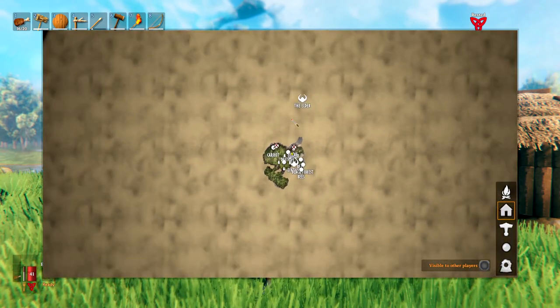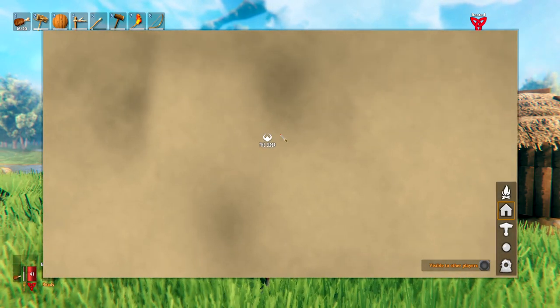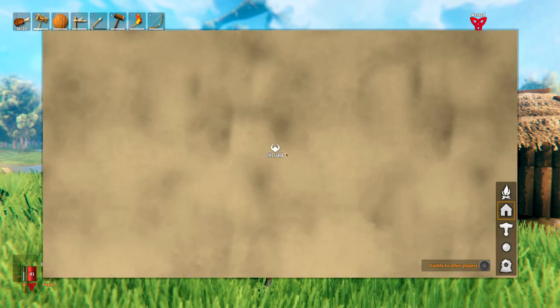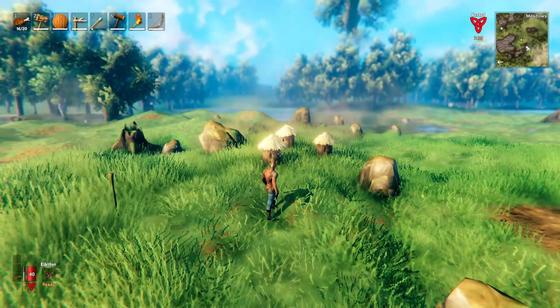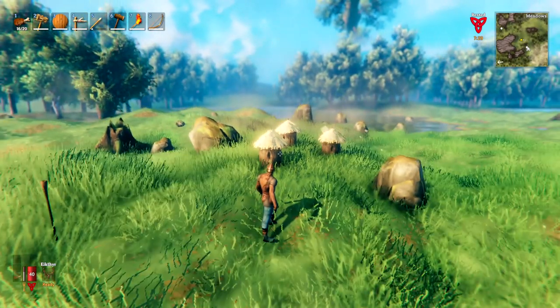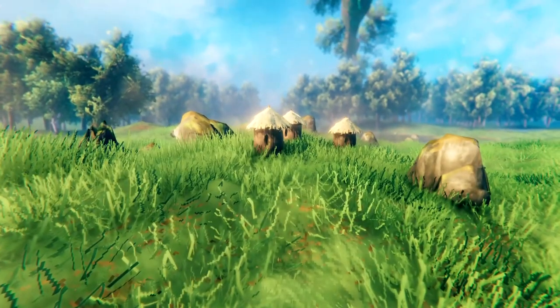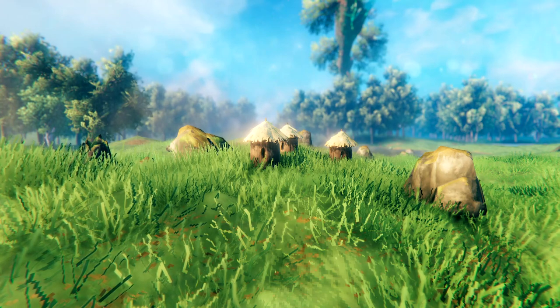It's a good idea to scroll way out on your map as you'll find icons for things you haven't explored yet. For example, I can see where I need to head to find the Elder. In game you can use the middle mouse wheel to zoom in or out of your view. You can press Ctrl+F3 to hide the HUD and then use F12 to take screenshots.